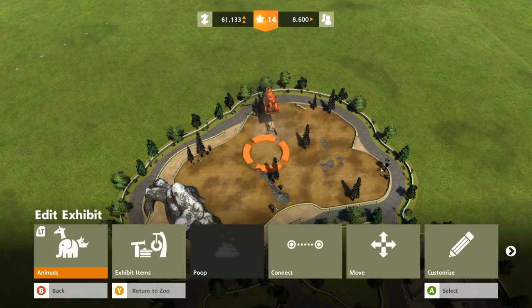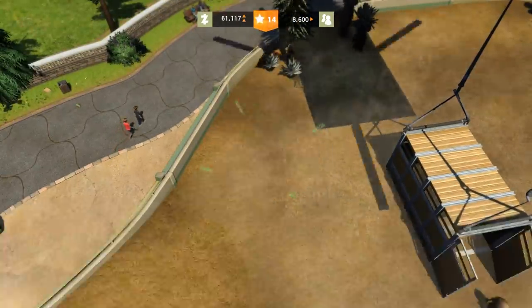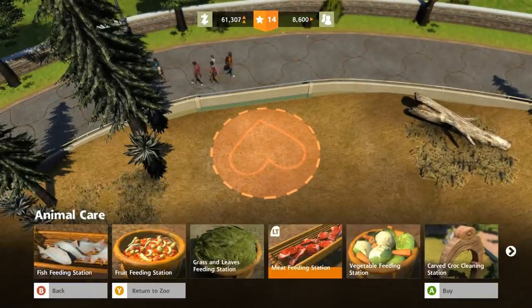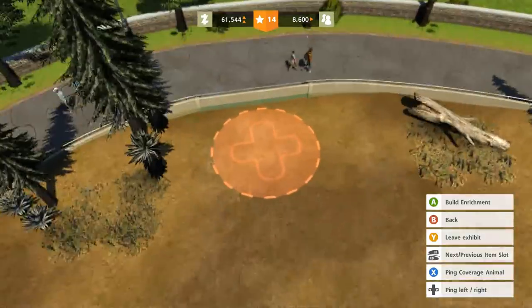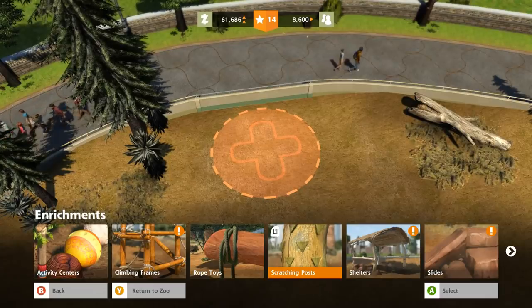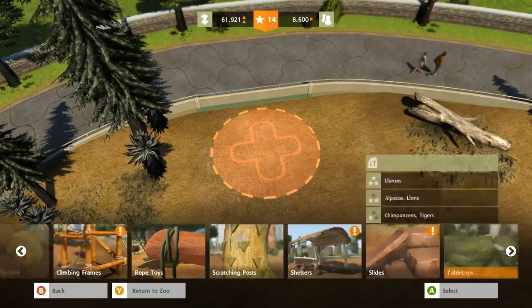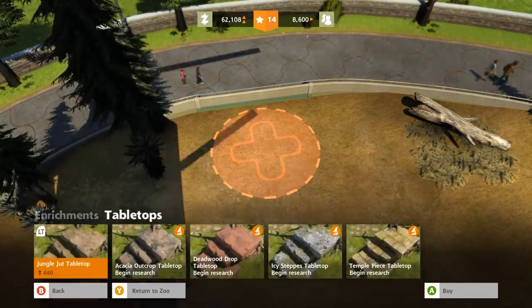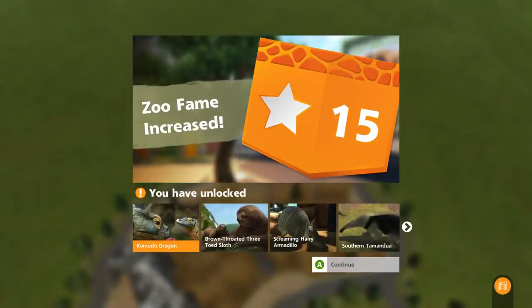They like to be in a group of at least four of them, so let's give them a grass and leaves feeding station. I hate to move so quickly but we're about to have to end this challenge. Llamas apparently really love tabletops - there you go, guys! We've also unlocked the Komodo dragon, the brown-throated tree sloth, the screaming hairy armadillo, and the southern tamandua - and a hexagon plaza!